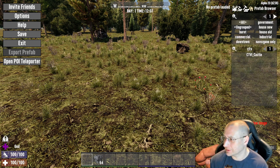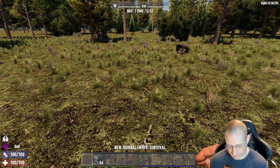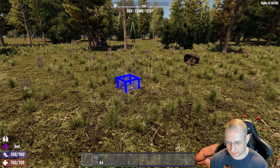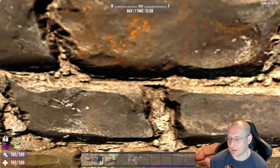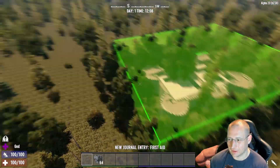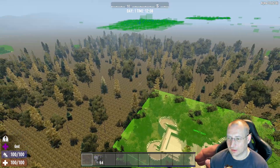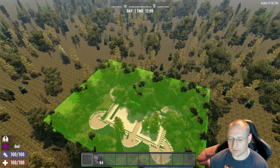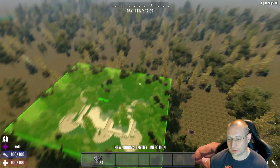When we place the POI it will overwrite whatever else is on those blocks. We press Escape, go to the Prefab Browser, search for 'ctv1 castle', and load it up — that's the castle. Using the editing tools, press Z to place a block, then select the castle and click Place. It's been put down. Let's zoom out to make sure we're comfortable with its location and distance to other POIs — there's nothing else around. I think that looks good.